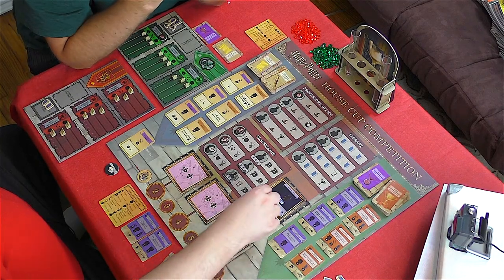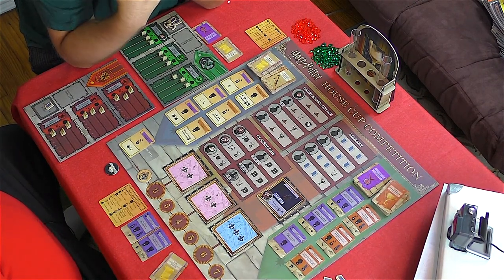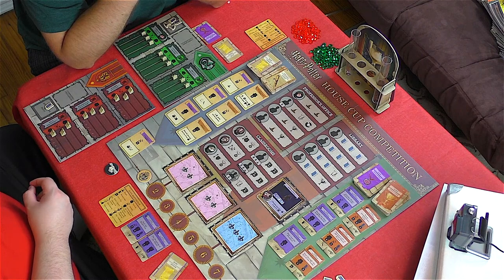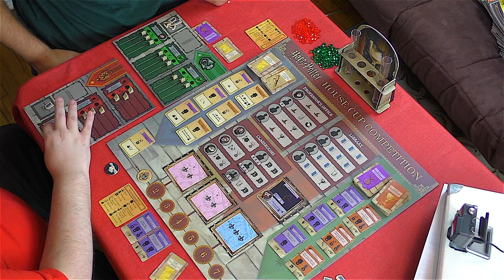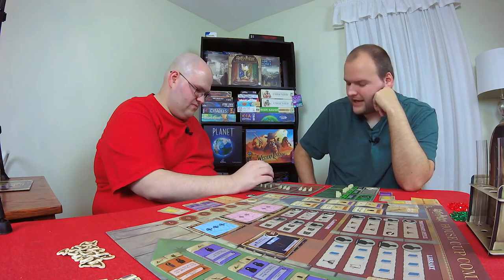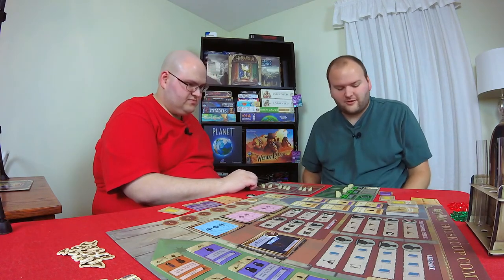Harry is going to go here, pay a knowledge token — which I have to do to go to Privet Drive — and then I can choose another character to gain a level. I'm going to choose Ron — 'Ride-or-die Ron.' He's going to gain a level in Charms.